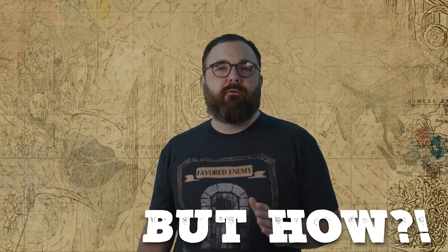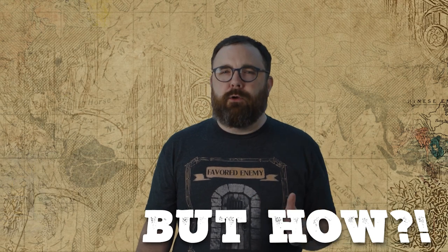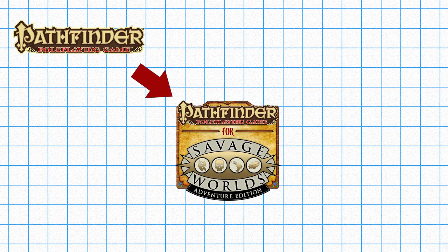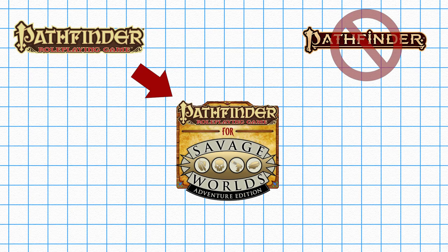How can Pinnacle Entertainment, the folks behind Savage Worlds, get away with producing Pathfinder material in their game system? It should be noted that Savage Pathfinder is based off of first edition Pathfinder — the same one we did those tutorials on all those years ago — and not the second edition Paizo is currently producing. Some of the advances made in the Pathfinder system from first to second edition just don't make their way here. Pathfinder 1E uses the open gaming license because it itself was a byproduct of D&D's 3.5, and through a unique partnership between Paizo and Pinnacle, they were able to bring the Pathfinder setting and concepts over to Savage Worlds.